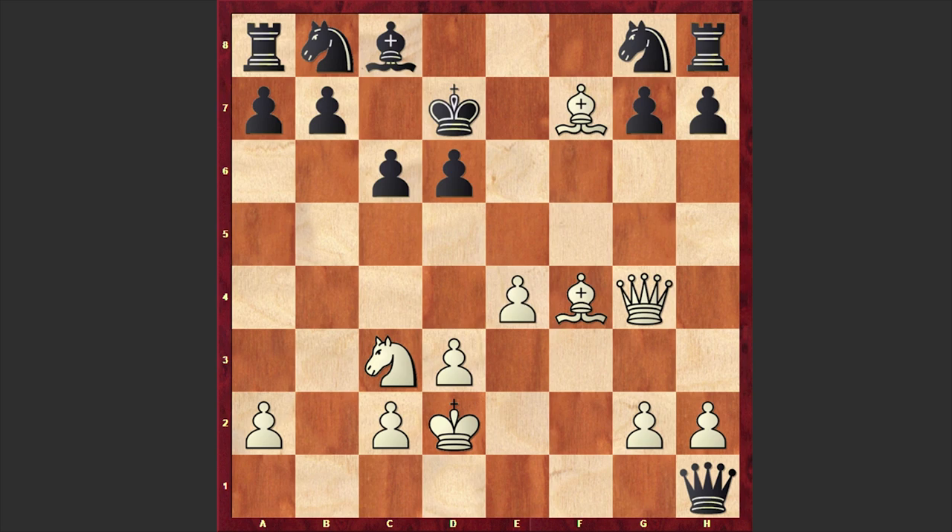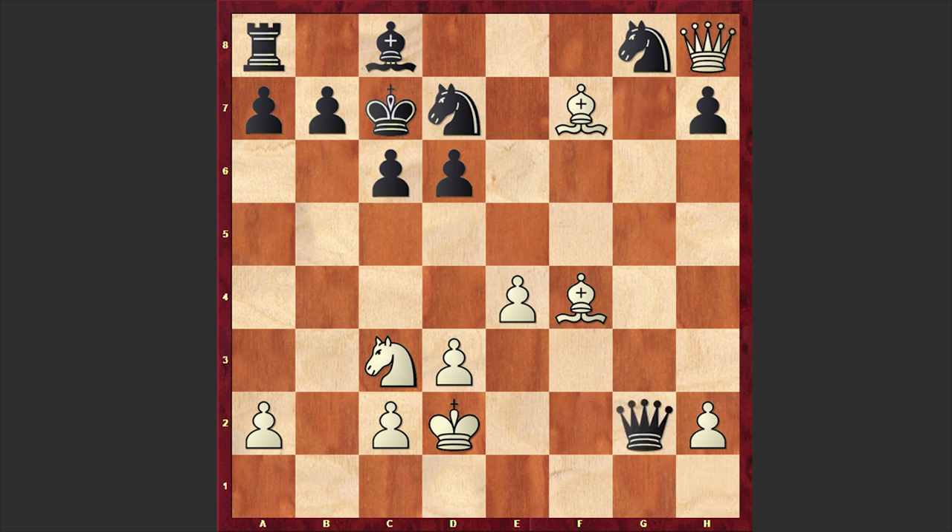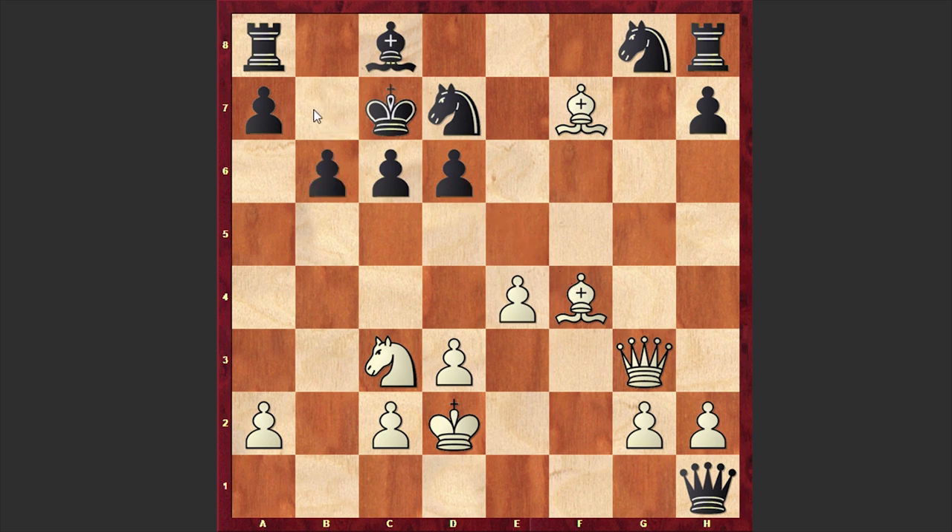Here we have Qg4 check, Kc7, then Qxg7, Nd7 — black is covering the seventh rank, allowing Qxh8. But despite the fact that Qxh8 might seem tempting, white would be losing the pawn on g2 and allowing black to activate his queen, and white can face serious problems. That's why after Nd7 we have Qg3. White decided to munch the pawn on d6. b6 — meanwhile black is freeing the b7 square for his king.